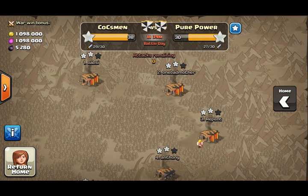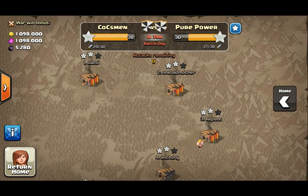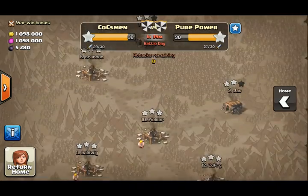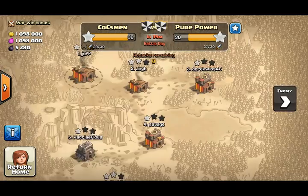Hey guys, this is Jeff with Coxman, and I'm going to recap Ward number 12 for you real quick. It's not over yet — we still have an hour and 39 minutes left, but we're up by 8 and they have really no attacks left. All low guys, except for their number 3, who couldn't even star our number 3. So, not too worried.